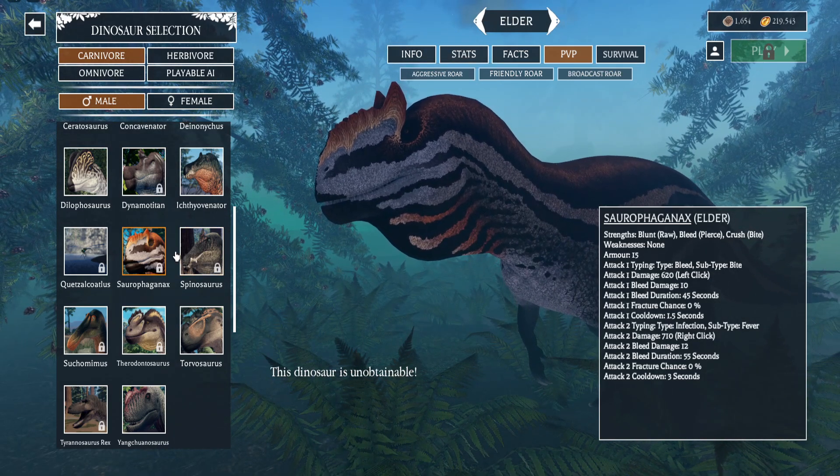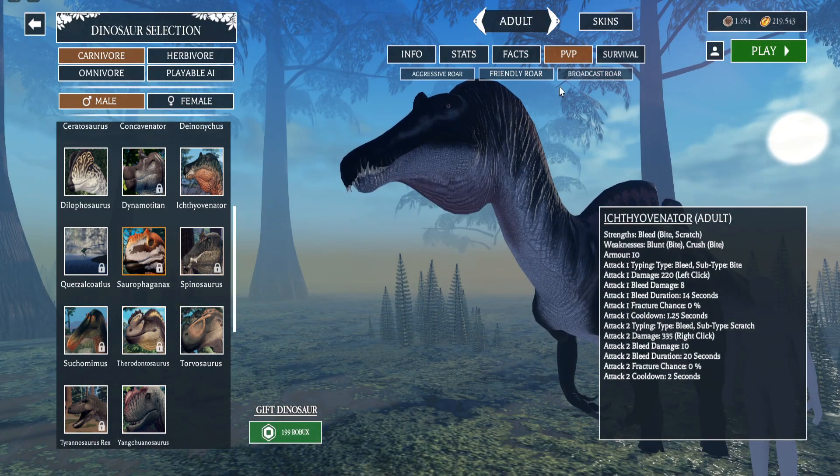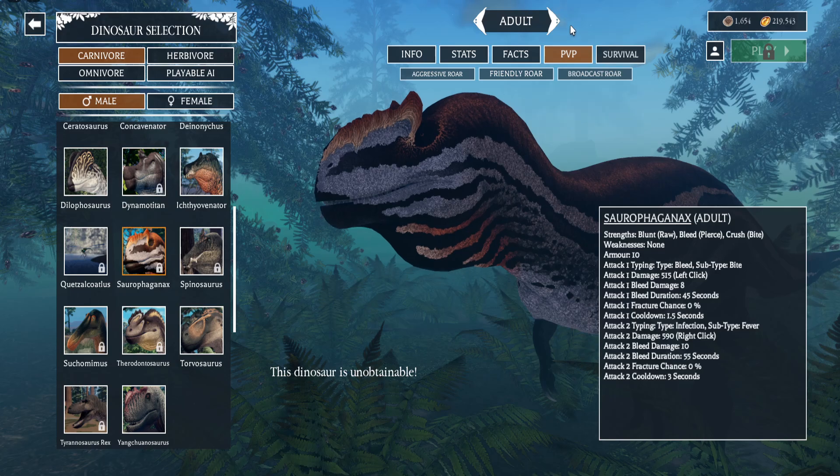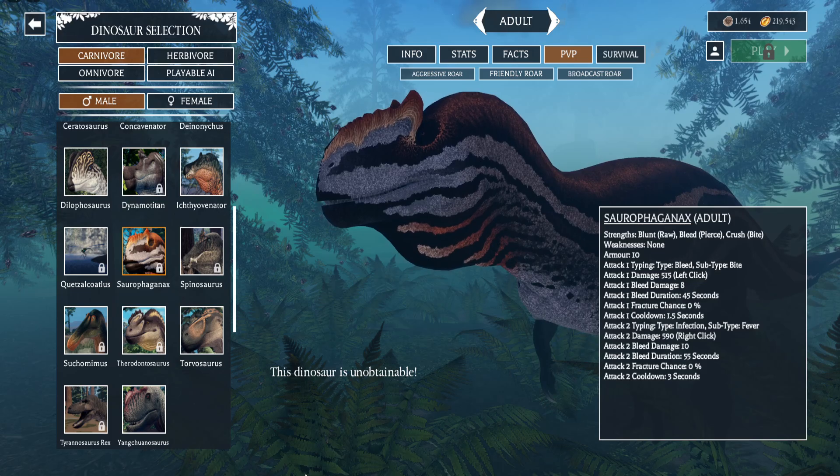So far the Saurothagonaxe looks really well done. Let's check out the skins — it doesn't have any right now, but it looks really good. This update wasn't that big, it was kind of small, but it's a new dinosaur. Hopefully you guys are ready to get this — make sure to grind Amber. I'll see you guys later, have fun, peace.